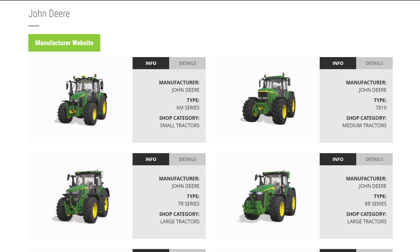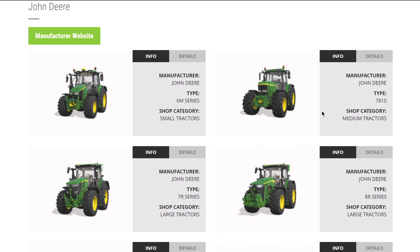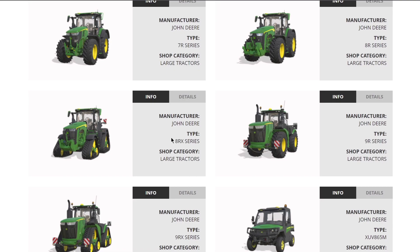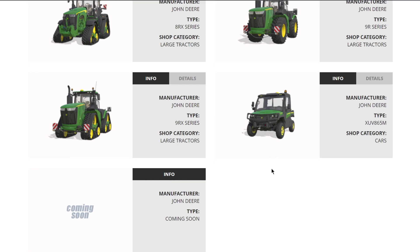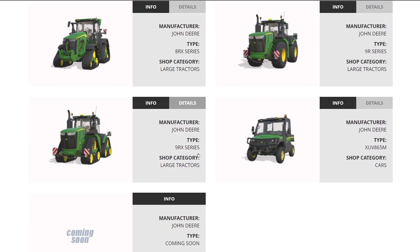From John Deere we have two new things on the list today. We have their 6M series, we knew about the 7810, the 7R, the 8R - now we know about the 8RX, and we will be getting US versions. Giants have officially said that if a tractor is available with a US versus EU version in real life, that will be shown in game as well. Along with the 8RX, we also have the 9R, 9RX, and their XUV. There's more to come from John Deere - I know we're getting the 6R series.